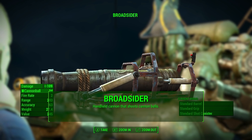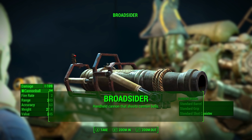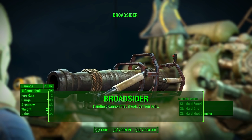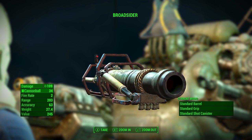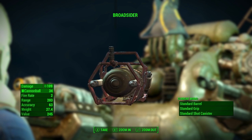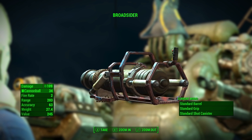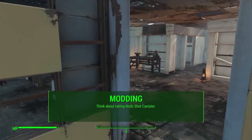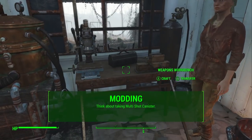And here it is — essentially a handheld giant cannon that shoots cannonballs, which is really cool. It fits with the setting of Boston and the Revolutionary War. It's just a very cool unique weapon and we're going to see what it looks like in action in just a second. But first, let's talk about modding. There are not a lot of modding options for this weapon, unfortunately.